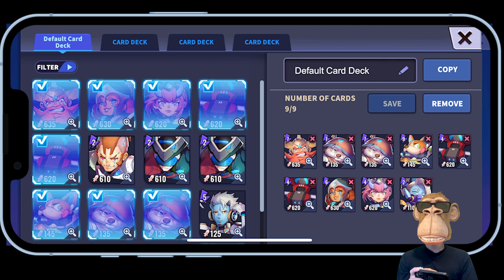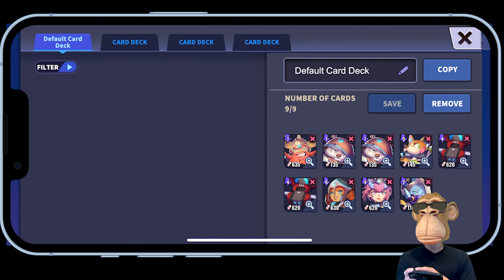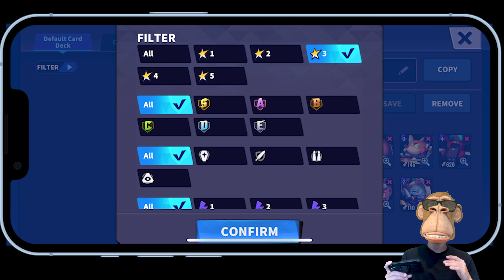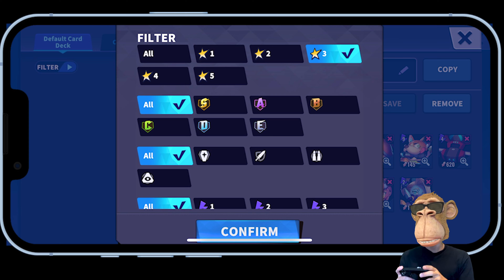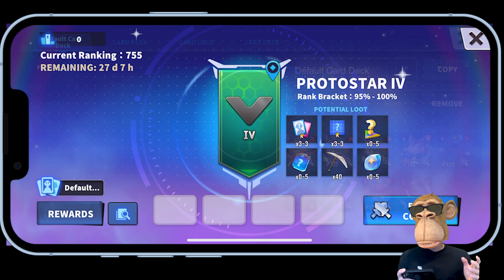One other cool feature: as you start upgrading your cards, you can click the filter dropdown to show only cards you've upgraded to a certain level — for example, level three. Right now it may not seem as useful, but when you start getting more and more cards with multiple copies of the same character at different levels and rankings, these filters are really handy.